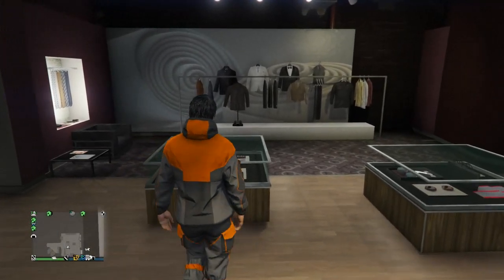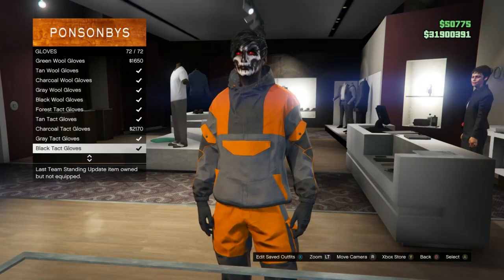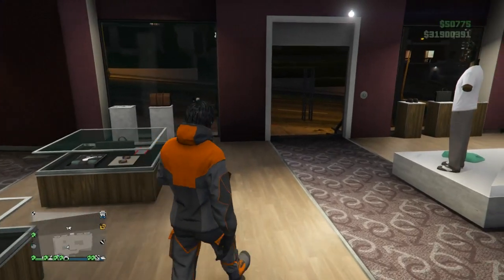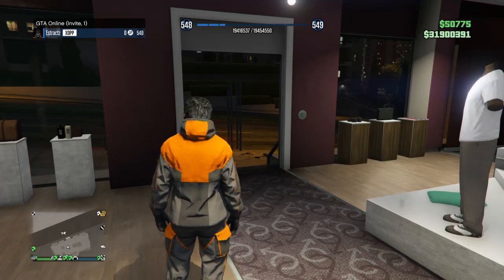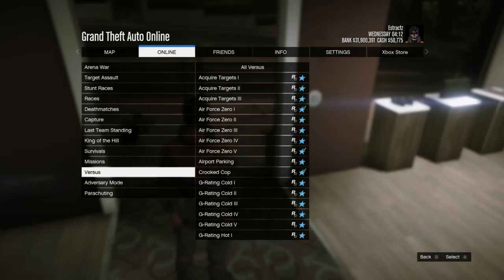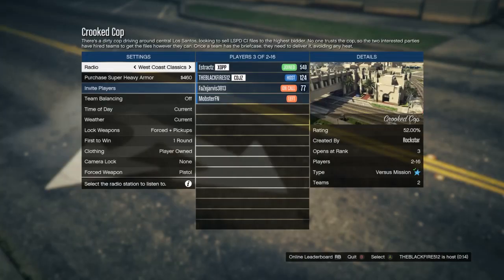Click on gorka suits and look for the orange gorka suit on slot 17. Equip or buy it. Then head to accessories, scroll to gloves, and scroll to slot 72 — the black tactical gloves. You can equip any gloves you want. If you have a friend in your invite only session, start up a crooked cop. If not, find a public session and start a crooked cop there: hit pause, scroll to online, jobs, play jobs, Rockstar created, scroll to versus, and start up crooked cop.